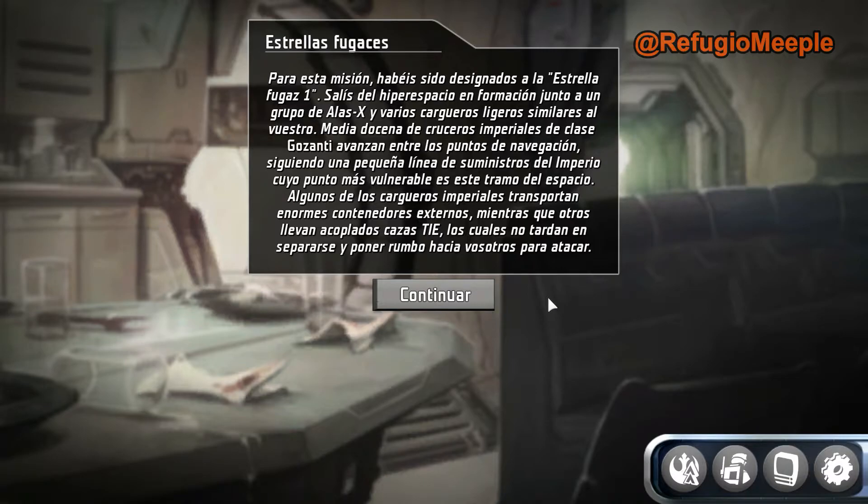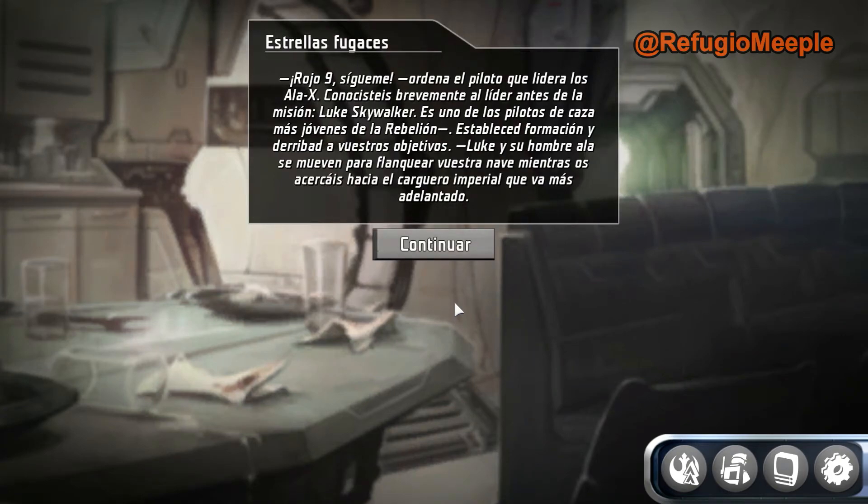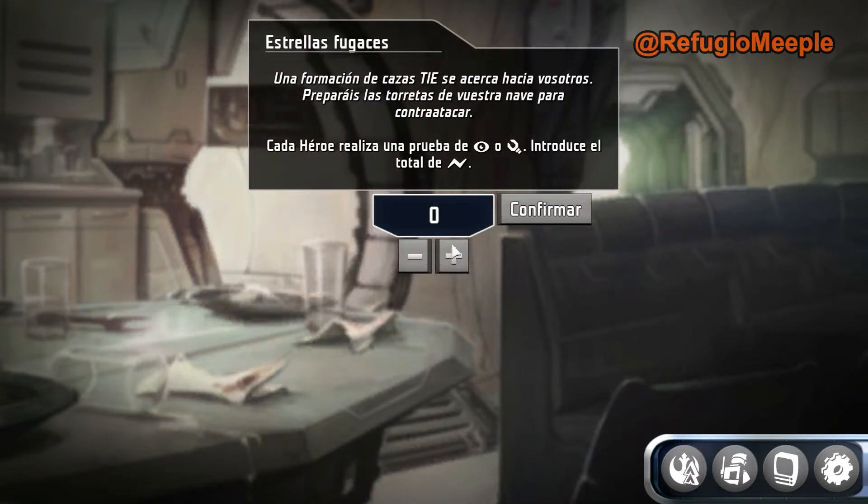Estrellas Fugaces. Para esta misión habéis sido designados a la Estrella Fugaz 1. Salís del hiperespacio en formación junto a un grupo de alas X y varios cargueros ligeros. Media docena de cruceros imperiales de clase Gozanti avanzan entre los puntos de navegación, siguiendo una pequeña línea de suministros del Imperio. Algunos cargueros transportan enormes contenedores externos, mientras otros llevan acoplados cazas TIE, los cuales no tardan en separarse y poner rumbo hacia vosotros.